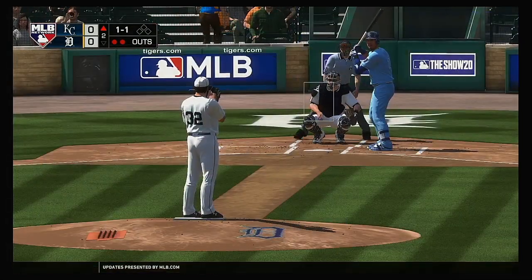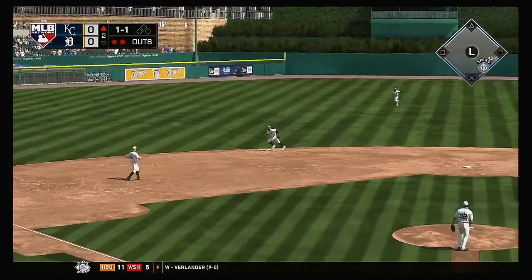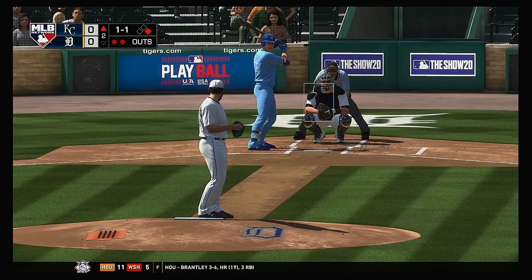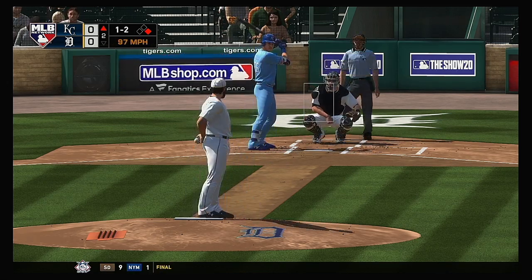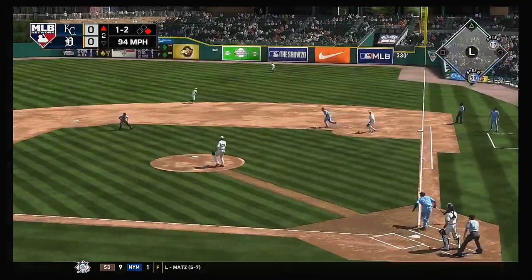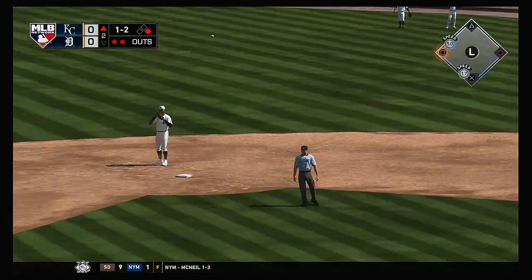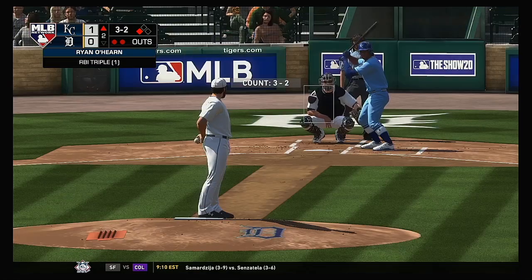Now at the plate, Salvador Perez will work on keeping this top of the second alive. And I think that got him in the foot — they'll have no play as he reaches first base safely. Standing in now, Ryan O'Hearn. Took him right up the ladder, and it's one and two. Now here's a fly ball — well hit. Racing back, the right fielder, but he can't get to this one. It's off the wall. The relay throw — but he is in there with a triple. And the run will score, and the Royals are off to a one-nothing lead.